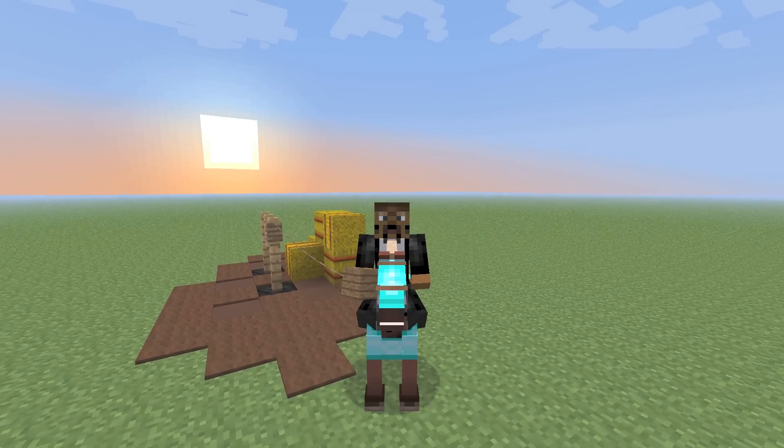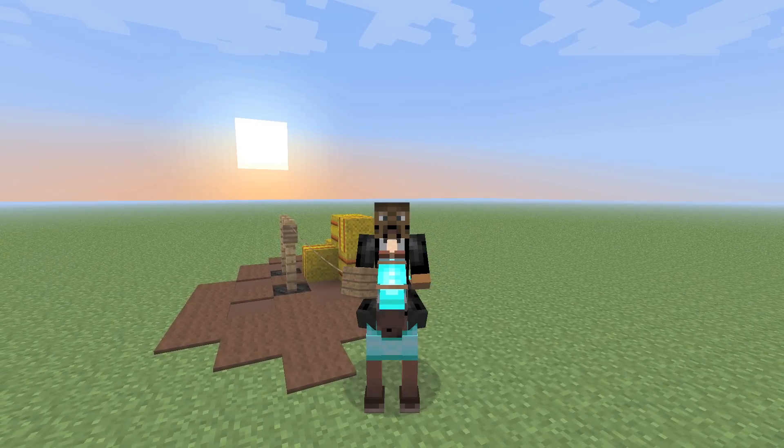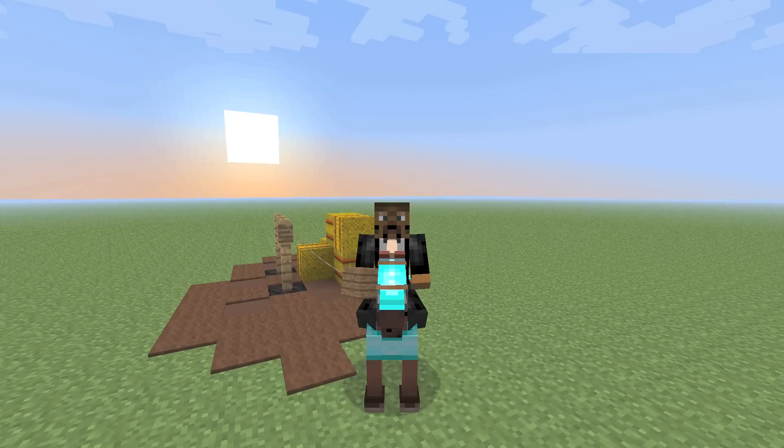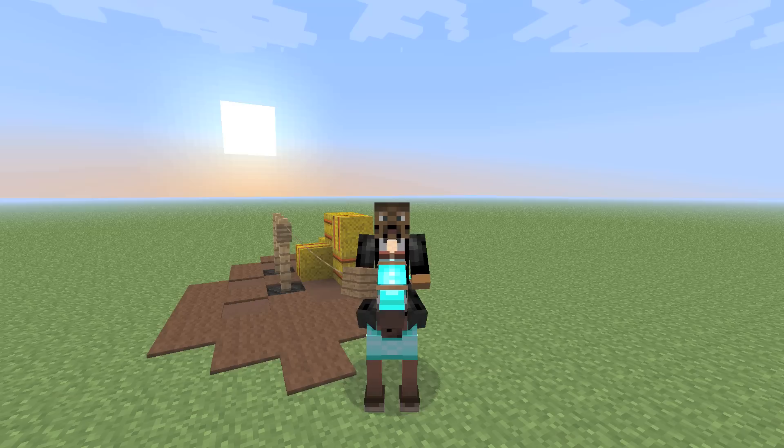Hey guys, what is going on and welcome to Minecraft 1.6, the horse update. Today I've got a pretty cool tutorial for you guys on how to build a really cool secret door with a brand new activation system. Something that I've never seen before and something that I had very little inspiration in building. Usually when I build something like this, it's always been triggered off by something else. With this, it just kind of came to me one day.